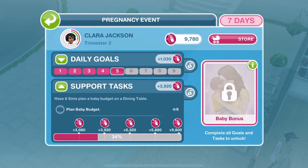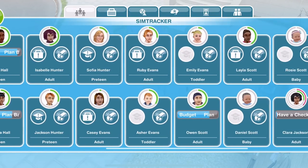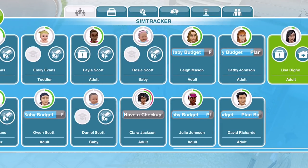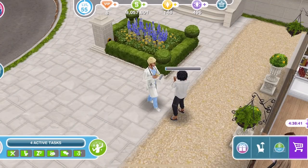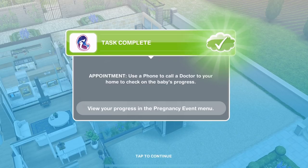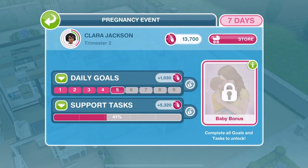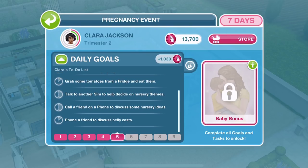In terms of our support tasks, we're 34% through and have eight sims plan a baby budget on a dining table - that is still ongoing. You can see in the sim tracker they've probably got about 15-20 minutes left. Clara has finished her doctor appointment. Let's see what to do next - grab some tomatoes from the fridge. Let's go and grab some tomatoes.